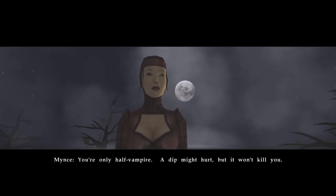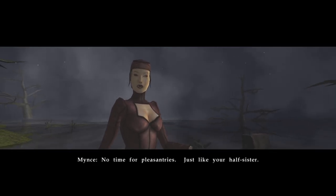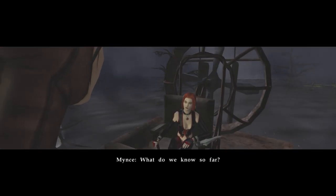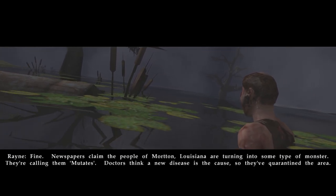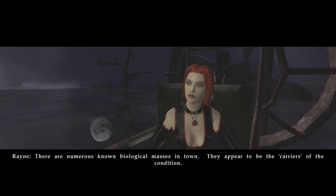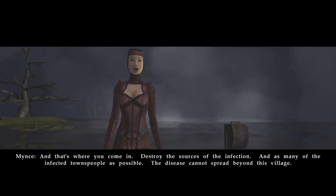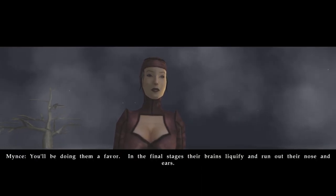No time for pleasantries — just like your half-sister. I'm just confident in my abilities. So am I. But this is your first assignment for the Brimstone Society, so everything must go according to plan. What do we know so far? Newspapers claim the people of Morton, Louisiana are turning into some type of monster — they're calling them meat-takes. Doctors think a new disease is the cause, so they're quarantining the area. There are numerous known biological masses in town; they appear to be carriers of the condition. Destroy the sources of the infection and as many of the infected townspeople as possible. The disease cannot spread beyond this village. In the final stages, their brains liquefy and run out their nose and ears. Hell of a cold.